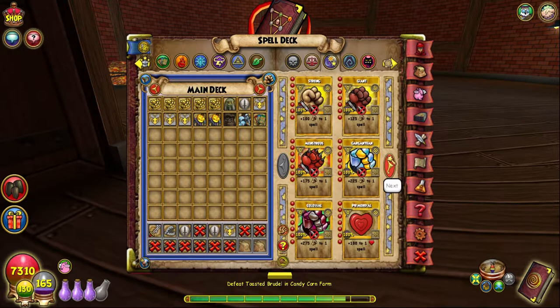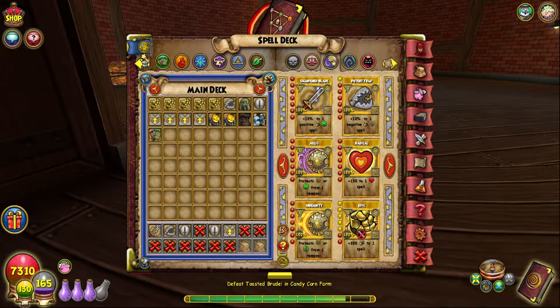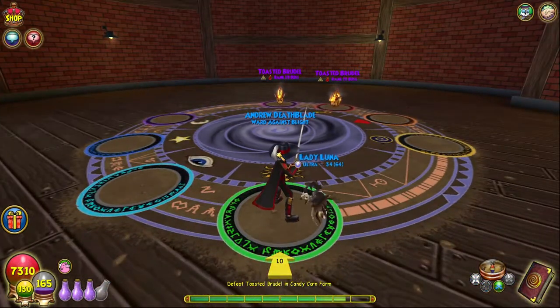Luckily we can just add another potent in and hopefully we should be good. Do we have cleanse? We do have cleanse, so that's good, we should be fine. They are myth and fire, so that's stuns and stuff.